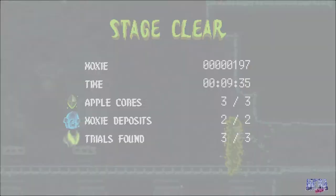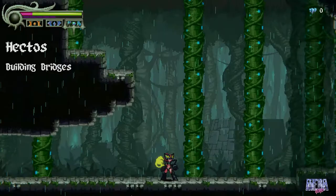Right off the bat in the level Hektos, you're going to super jump and right up here you're going to get your first trial door.